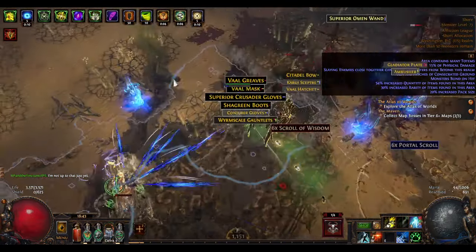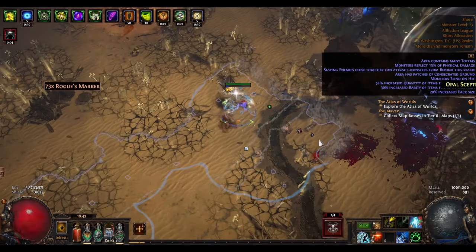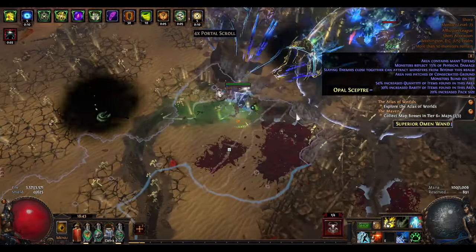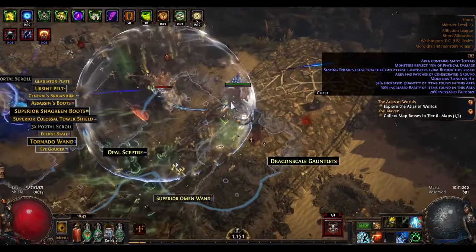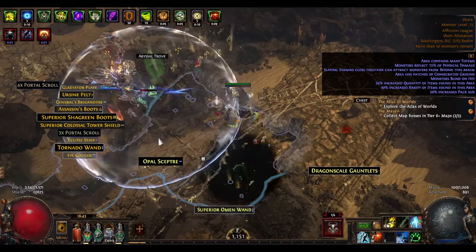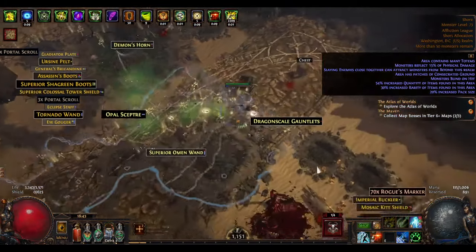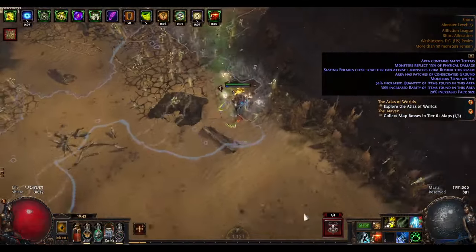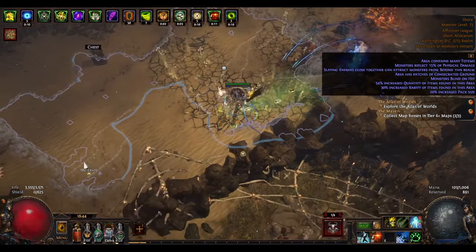Initially I had one with all hits can ignite, but I wasn't really getting much ignite damage — it was just there mostly for the lightning penetration. Now I'm running one that has all damage can freeze, and this has been really nice for our build since we're critting all the time. It gives us just another layer of survivability because most mobs aren't even able to act against this.